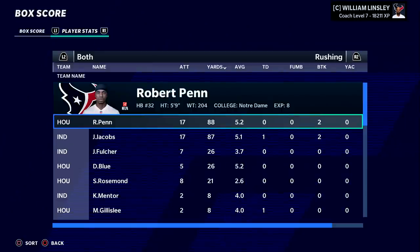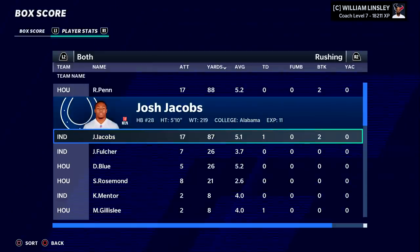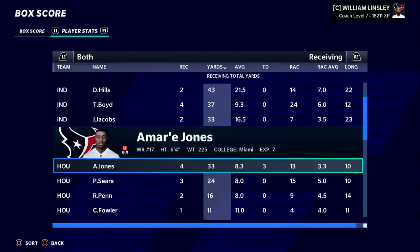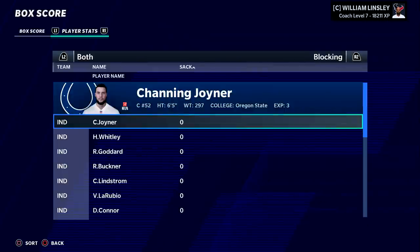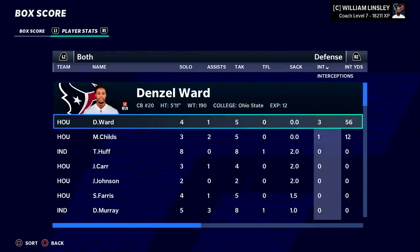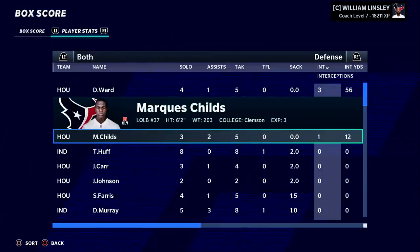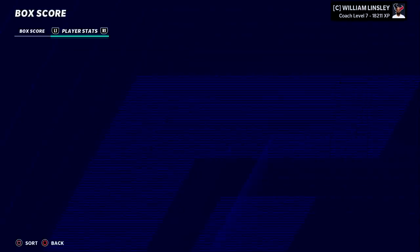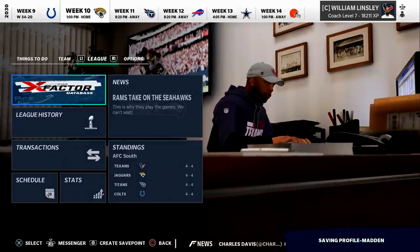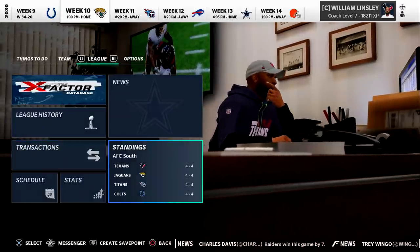Both teams ran the football pretty well. Troy Peel: 122 yards, two scores. Three touchdowns for Amari Jones. We haven't really seen those big performances from receivers very often. Childs is getting more playing time — he gets a pick, Ward gets three. We've simmed a lot today. We don't normally move this quickly through a season, but it just felt like the right thing.